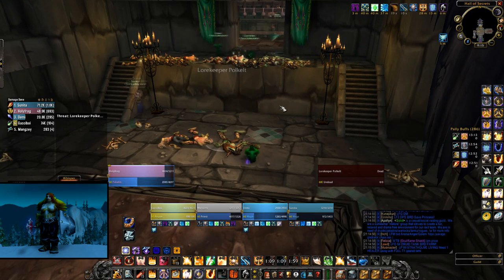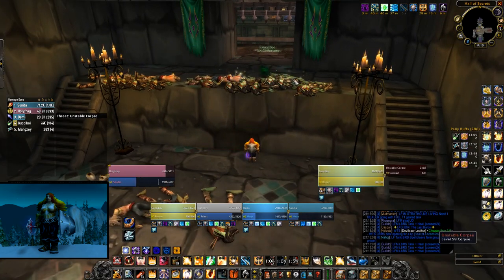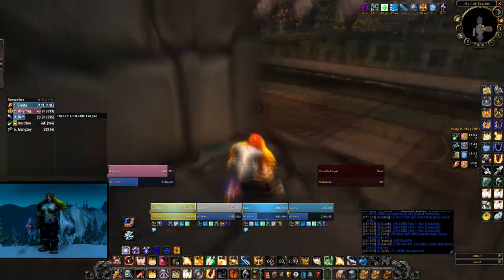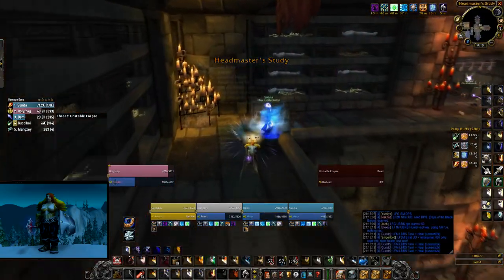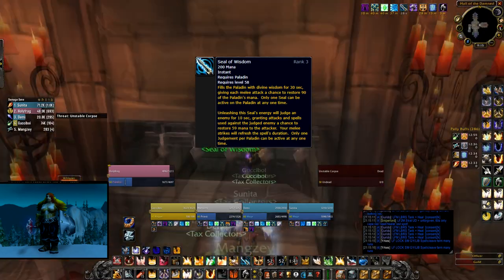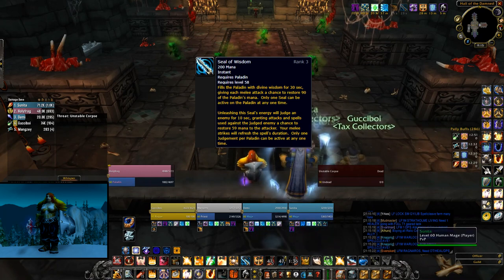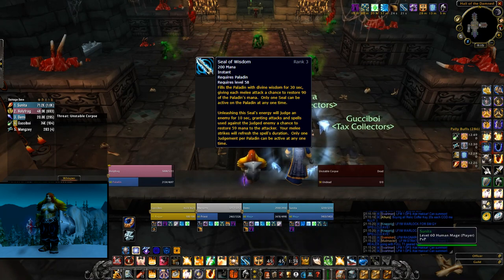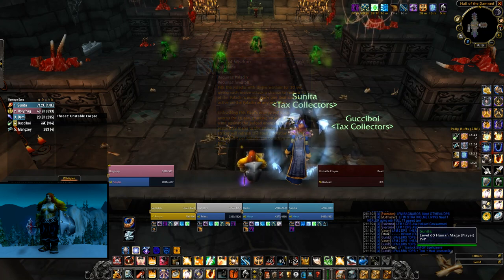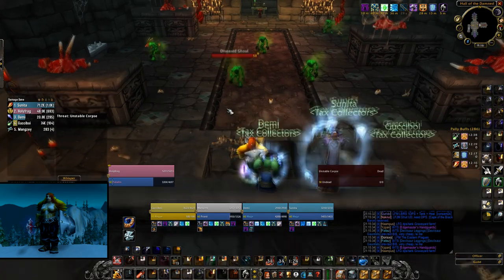Some of the ways you can restore mana as a Protection Paladin: obviously mana potions, dark runes, MP5 gear. But in my opinion, the most important abilities you have are Seal of Wisdom and Judgement of Wisdom. Judgement of Wisdom, when applied to a mob, has a chance to restore mana when you hit the mob. Seal of Wisdom works the same way — it restores mana when you hit something with the seal up. By using both of these, you can actually regenerate a substantial amount of mana.